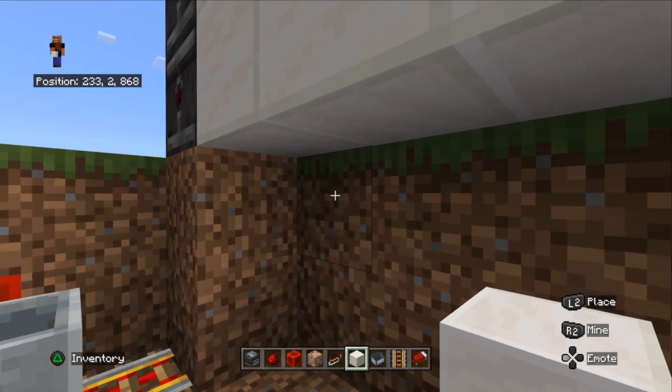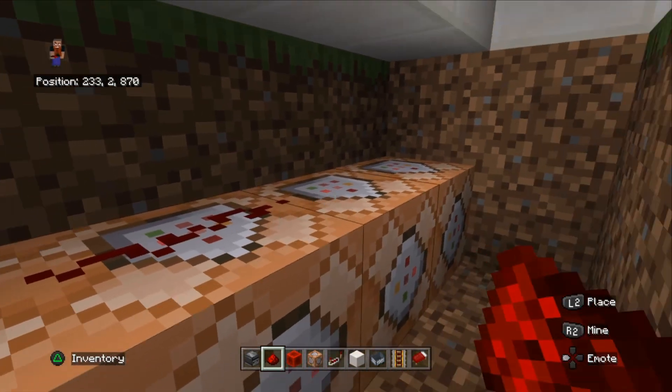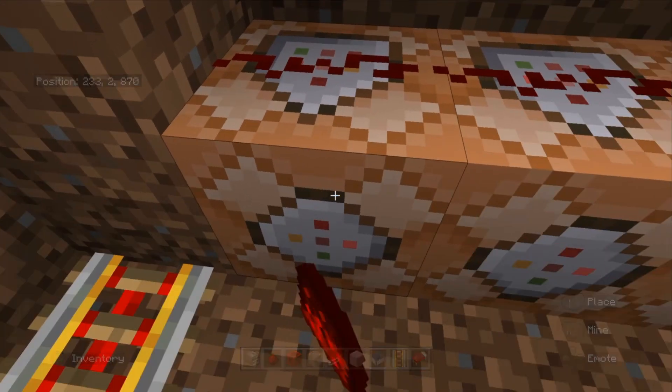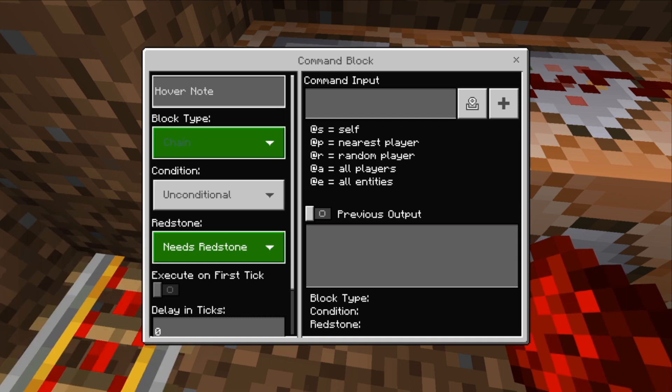I'm going to dig down two here and four across — this is where we place our command blocks. Let's place our command blocks down — two, three, four — put some redstone on top of these and change them all to repeat mode.